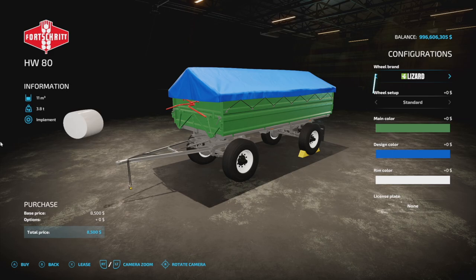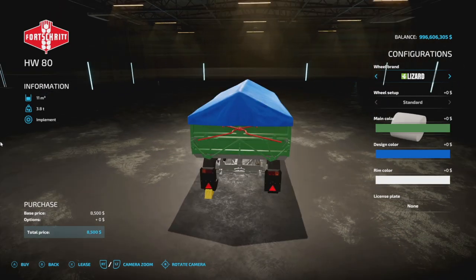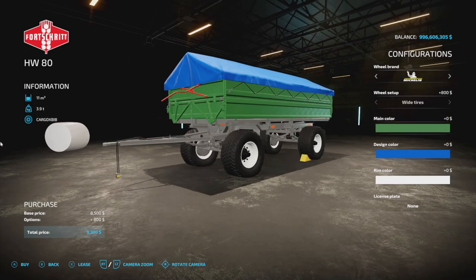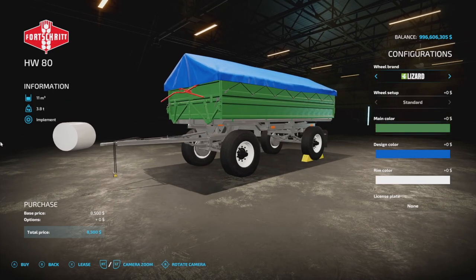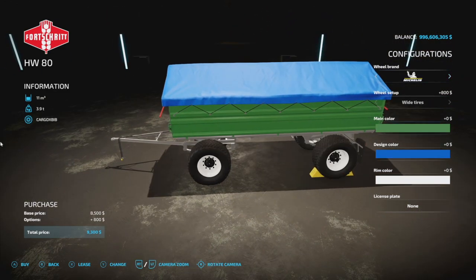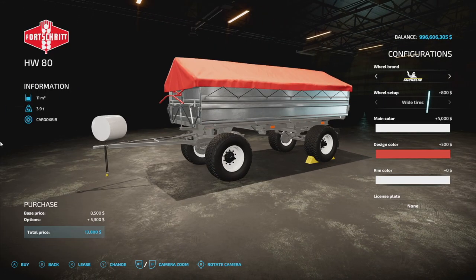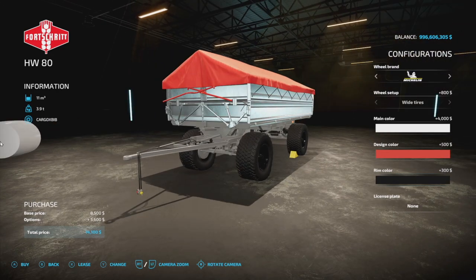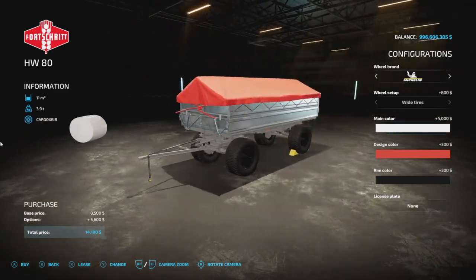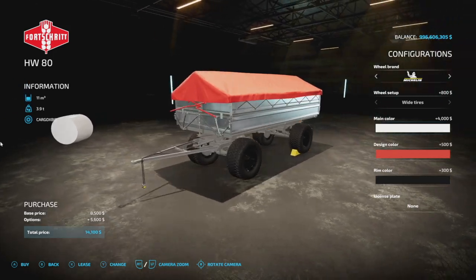If you've been dying to use the base game trailers from Farming Simulator 19, Eric FS has released the Forcewood HW80 trailer. You've got Lizard, Trelleborg, and Michelin tires — these look basically taken straight from FS19. You have main color, design, and rim color options, which is nice to see. However, you cannot change the gray color of the trailer itself, which is a bit of a downside. It's also four slots, which is a little high.